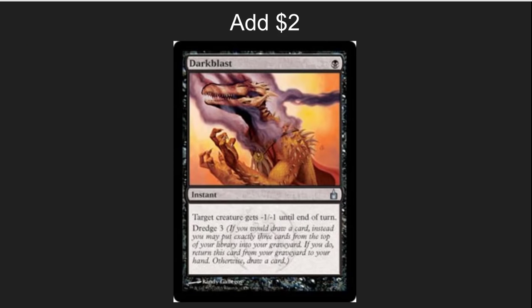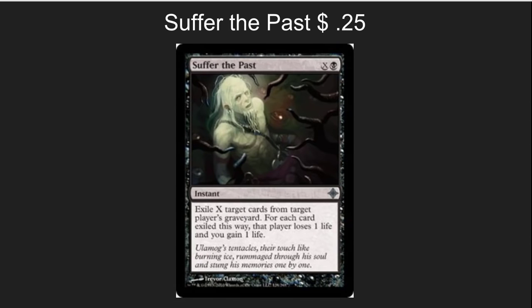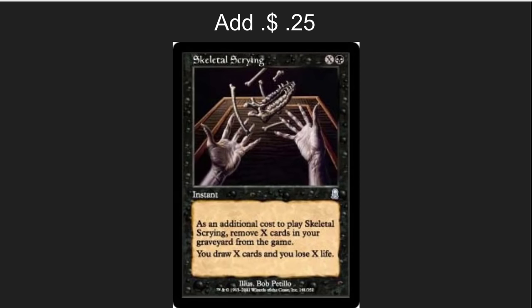Now we're moving into the cards to add. A little bit of reusable removal and dredge would do well in this deck. Dark Blast is a great way to do that — it lets you deal with small creatures again and again. Suffer the Past is great because we're throwing a lot of cards into people's graveyards and you can use it as a game ender. But even better is the ability to draw cards with all of those cards you're throwing into the graveyard — Skeletal Scrying is a nuts good card and perfect for this deck.